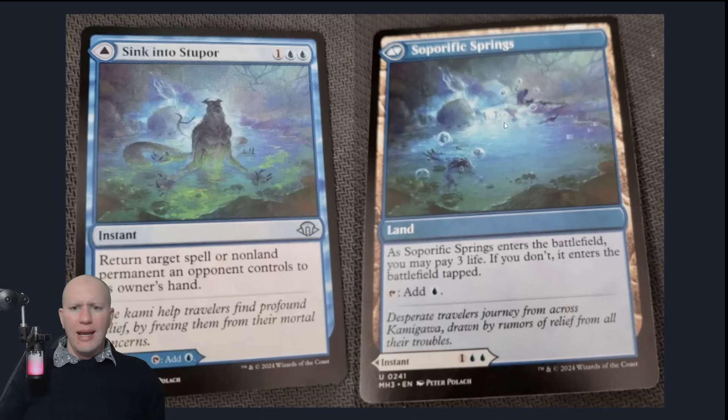We've got Sunken Stupor here and then Soporific Springs. On the left-hand side, it's essentially like a counterspell — return target spell or non-land permanent an opponent controls to its owner's hand. So you can counter something but it doesn't really counter it, it just returns it to their hand. You also have the option of removing something that's on the field, bouncing it back — only opponents' stuff though, unfortunately you can't bounce your own. On the other side it's got the bolt land for blue.